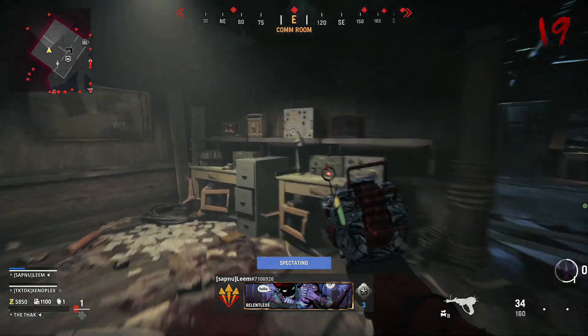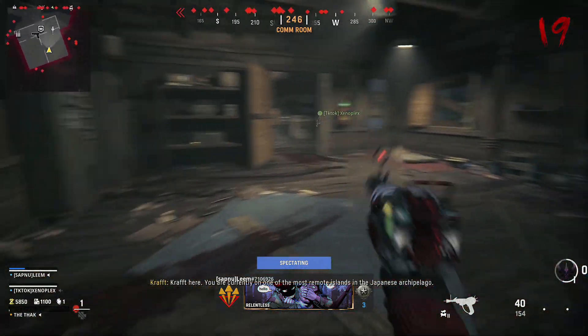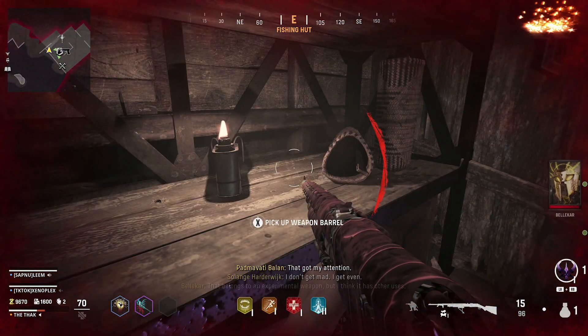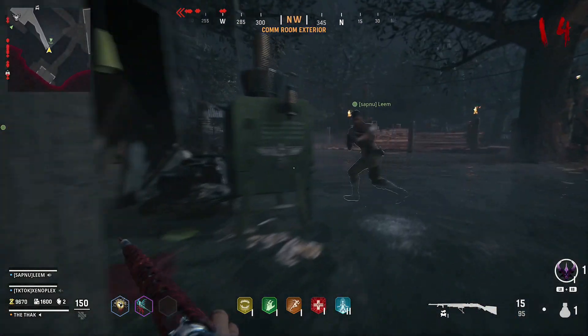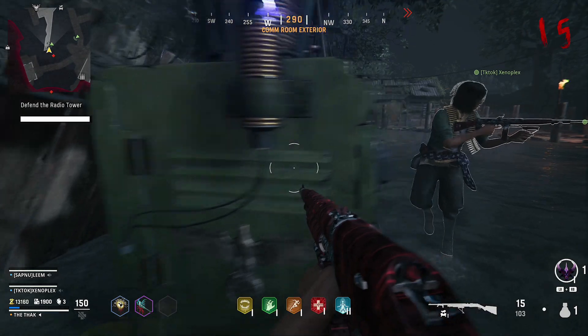You need to pick up a couple of parts. The first is the fuse in the comm room. Once you've got that, then head to the fishing hut and grab the weapon barrel from the shelf. After that, head outside the comms room and place it in the green machine. Lightning will then strike it, and you have to defend it from waves of zombies for a few minutes.